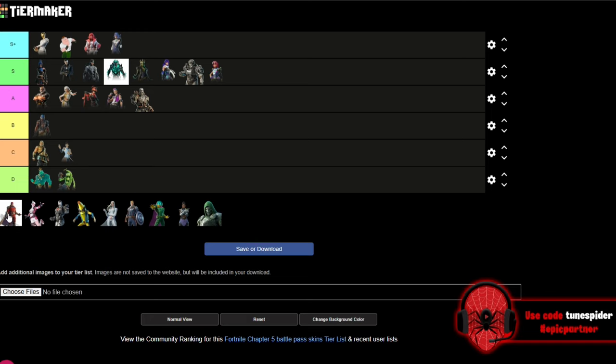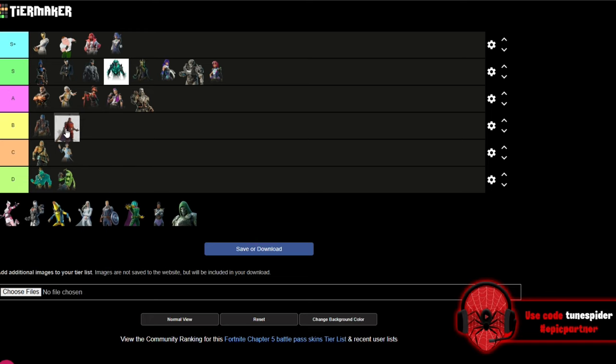Up next is Magneto, and I love Magneto, but I think it's the Wastelander skin that I just don't like that much. I like the comic suit — it looks really good — which is why it's in B and not C. Now we're in Chapter 5 Season 4, the current Marvel season.